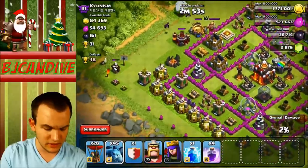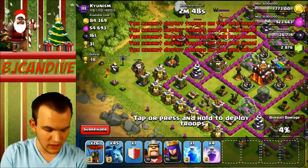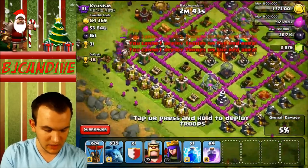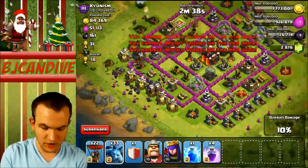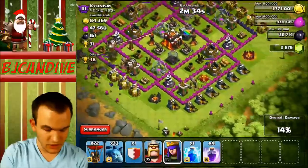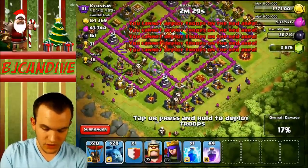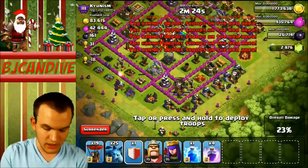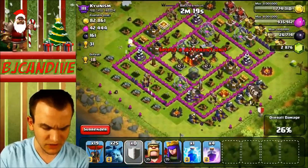Just searching for any buildings I can get free percentage on. I'm able to get a few there. I do have one here — I'm just going to go ahead and put down two Balloons, do the same over here. They should head for the center one once that one's gone. Then I'm going to put down some more Minions behind. I'm going to put down some more Balloons over here as well. I'll probably do my main attack from over here. I'm going to put down my Minions there and a Balloon too — that Balloon should go for the Queen. Then I'll put down my Clan Castle.